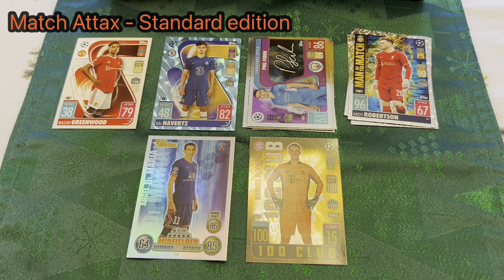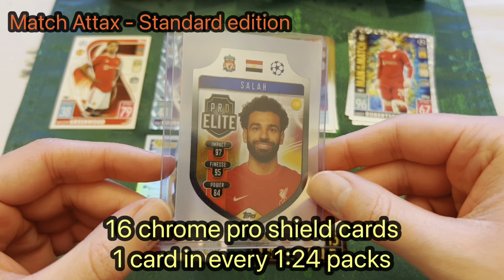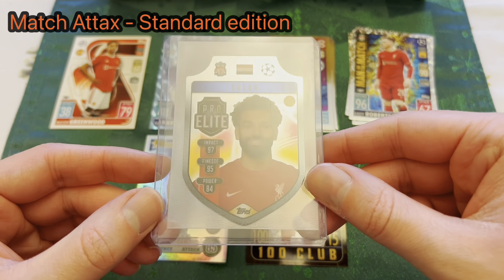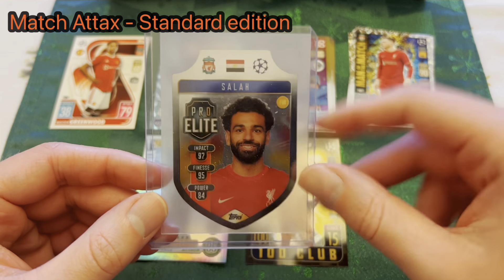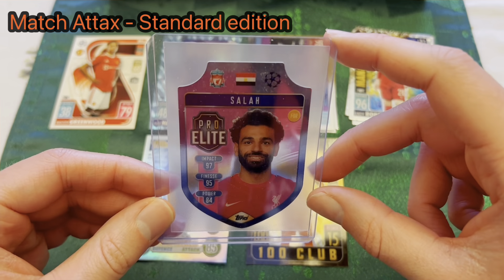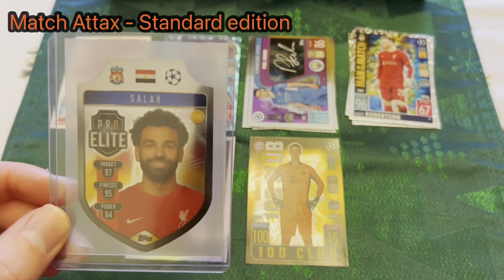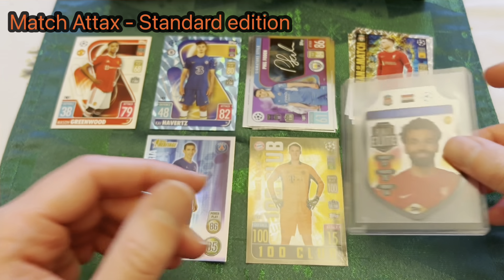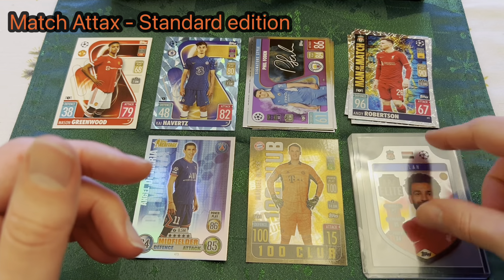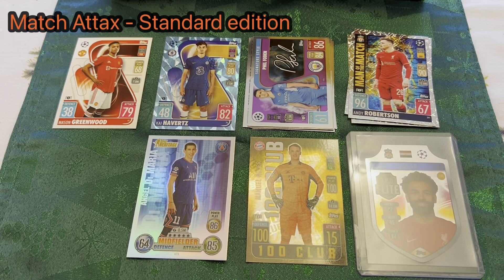Moving to something really rare — you'll probably need to buy a full box to find one of these — the Chrome Pro Elite Shields. These are every one in 24 packs. I got this Salah on a pack opening on the plane to New York. It's a chrome variant of the base card in a shield shape — really cool. There are 16 to collect and I've only got three.